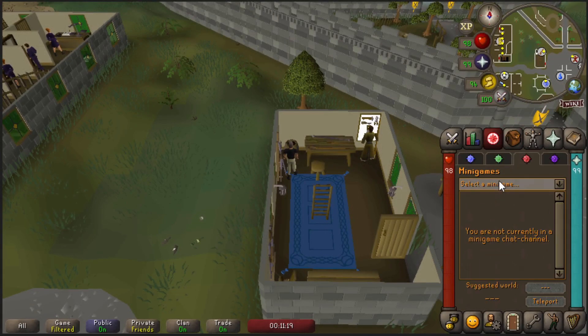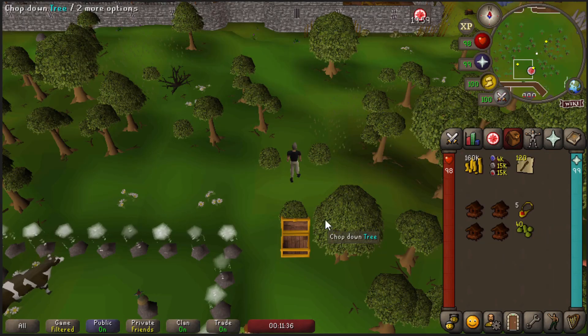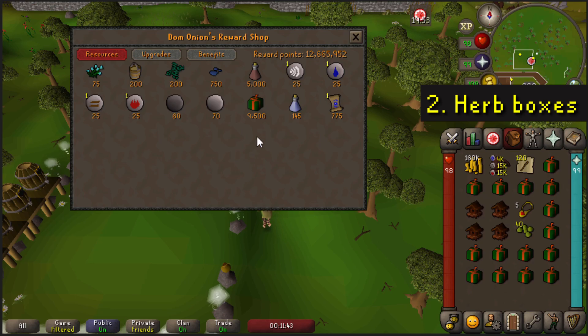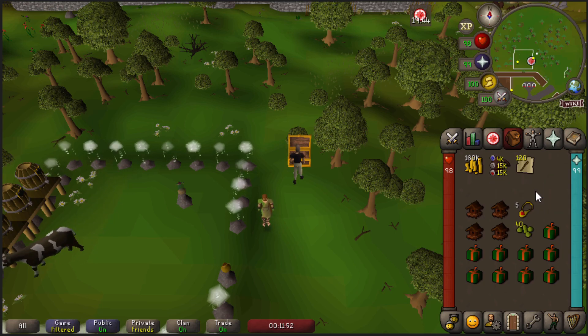Next up, let's use the minigames teleport to Nightmare Zone. At the reward shop you're able to buy 15 herb boxes per day. They cost 9,500 reward points each, or 140.5k points in total. You can immediately bank the herbs that are inside. On average, 15 herb boxes will make you a total profit of 145k.